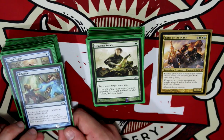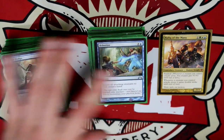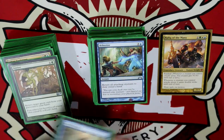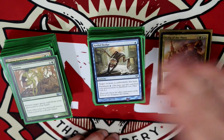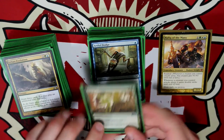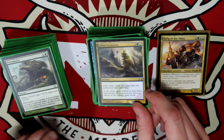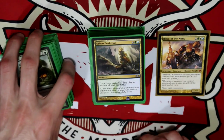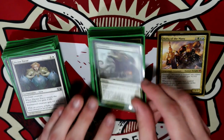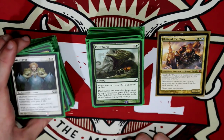Sort of the opposite: Return all attacking creatures to their Owner's Hand — I could do that for me, but mostly I would do it when someone's gonna try and take me down. Artful Dodge, attacking with one guy and just making him unblockable. Return Target Green card from the Graveyard to your Hand — that's mostly for Rafiq. Urban Evolution, draw three cards and you may play an additional land this turn — really nice to get the game moving. Fido Burst, plus five, plus five until end of turn, especially when they're getting Double Strike.